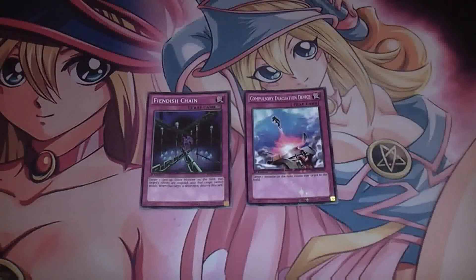Say your opponent summons an effect monster and you go Fiendish Chain — fine. But if they've got MST in hand, they can chain it and carry on. With Compulsory, even if they've got MST, you can chain Compulsory, and their monster goes back to the hand or the extra deck.